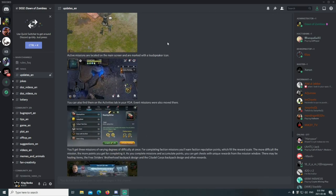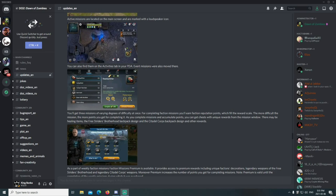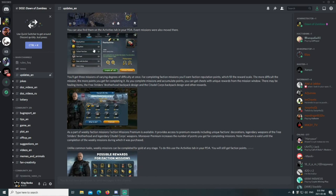Here we have a screenshot — this is Cobra, so we need to talk to her. Active missions are located on the main screen and marked with a loudspeaker. You can also find them in the Activities tab in your PDA. Event missions were also moved there. In the PDA under activities, we have our quests.